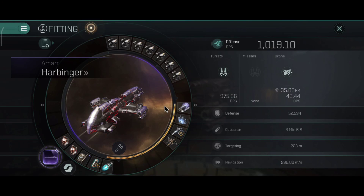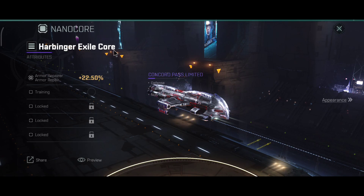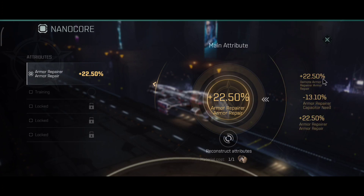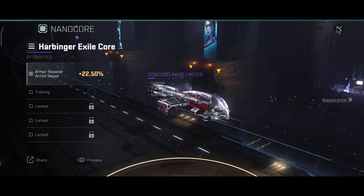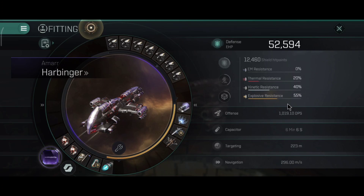The Nanocore is the Concord Pass Exile core and I picked the plus 22.50% extra armor repair — basically the same core as on the Brutix. You can pick the Ascension core for DPS, or if you prefer tank, this core is the way to go. I have no upgrades; I only use the primary stat for most ships.